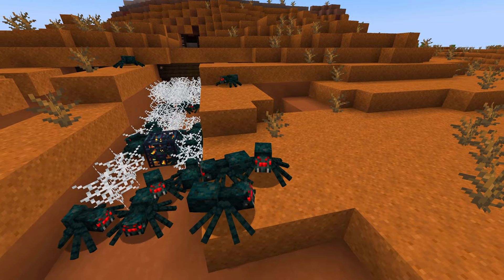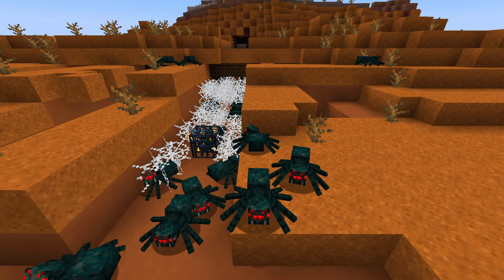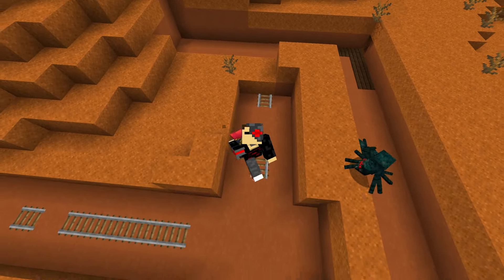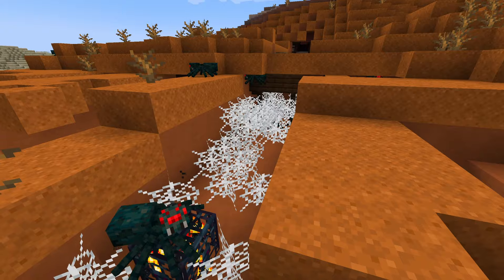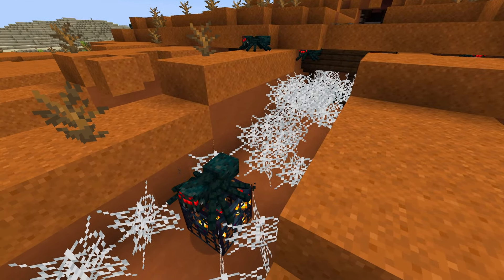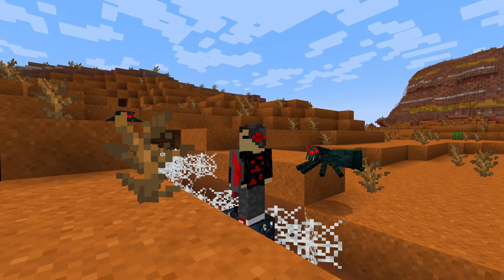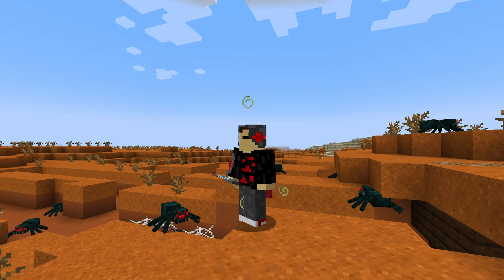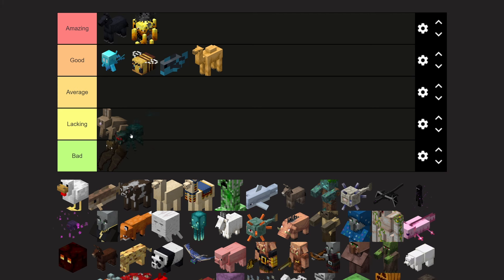Cave spiders — I'm not a huge fan of these because they're basically just tiny spiders on steroids. They spawn in mine shafts from cave spider spawners, and you might think you could just destroy the spawners, but they're always covered in a ridiculous amount of cobwebs. Cave spiders have no problem going through cobwebs, and as soon as you get close they'll charge and attack you. Their attacks inflict poison damage and they're very fast. I'll give them a lacking tier because they're incredibly annoying, but they are good at what they do.